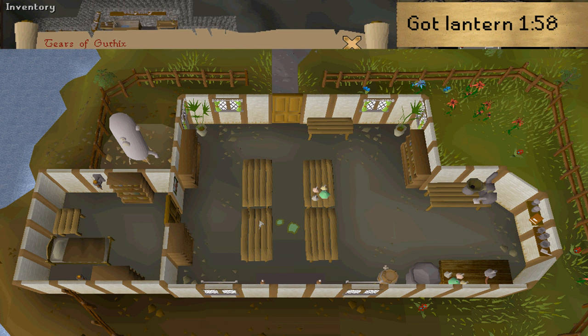To add oil, make your way to Rimmington. There, go to the chemist's house where you will find an oil still. Use a swamp tar on it to make some oil, then use the bullseye lantern on it to add the oil, and you will have the required item.